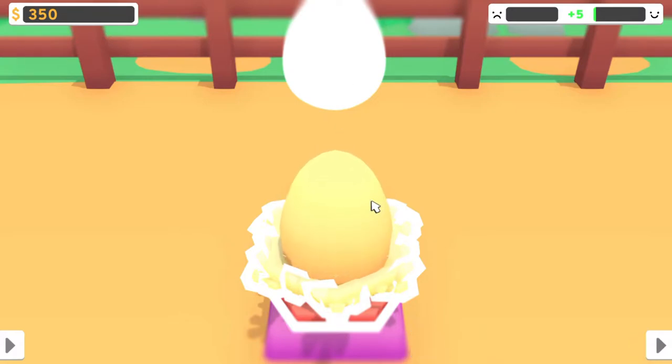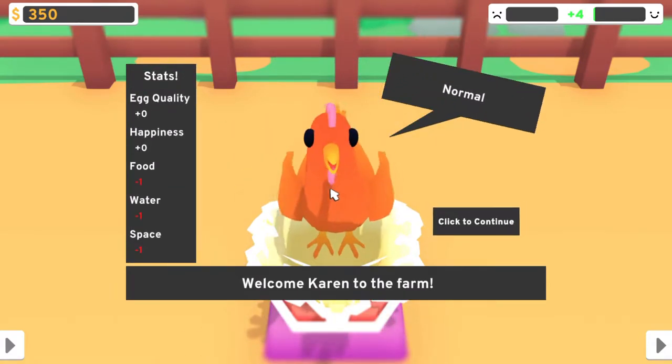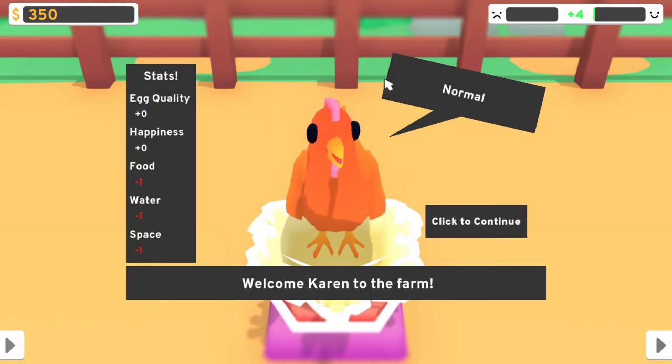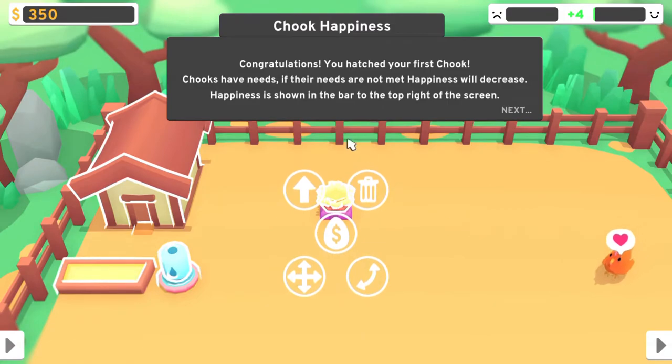Is it ready? I'll have to click it multiple times. Welcome. Of course it has to be named Karen, given the circumstances going on around the time of this recording. Hopefully it doesn't display any Karen characteristics. Congratulations, you hatched your first chook. Chooks have needs — if their needs are not met, happiness will decrease. Happiness is shown in the bar at the top right of the screen, which I guess is right there.